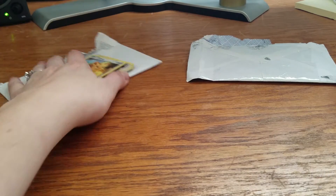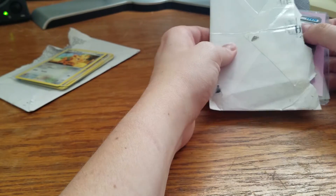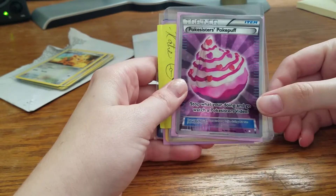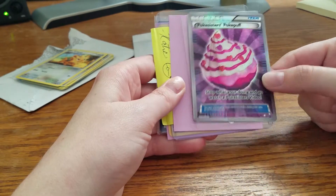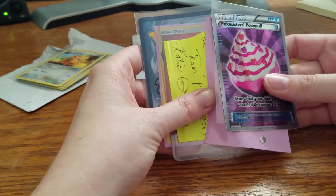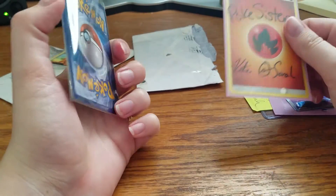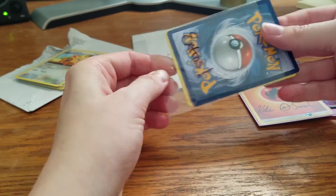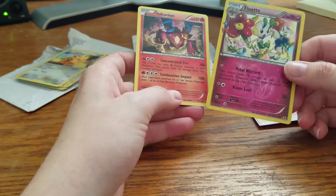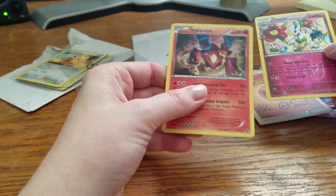Now we're moving on to this, from the Poke Sisters. They made these custom Pokepuff full art cards, which I thought were really neat, so I ordered one from them. They also threw in a SIG card. And they've got some extras in here, which are Floette from Generations and the Volcanian Promo, which is also a holo, which is pretty neat.